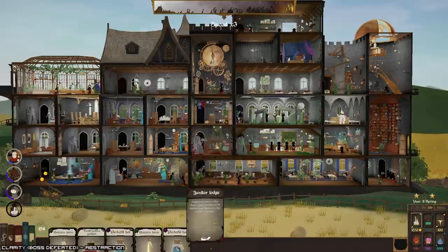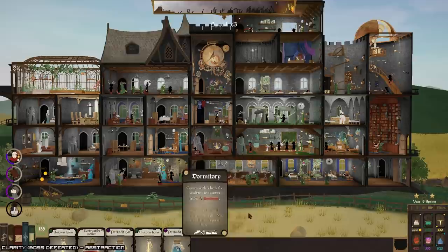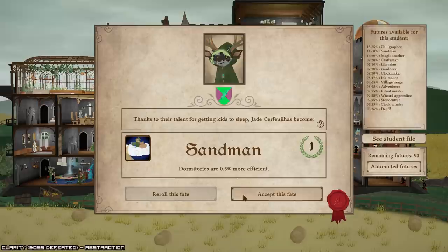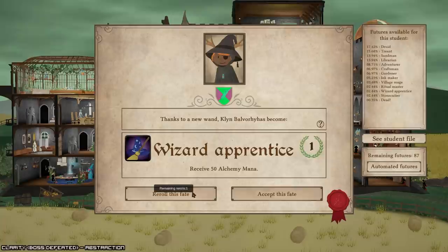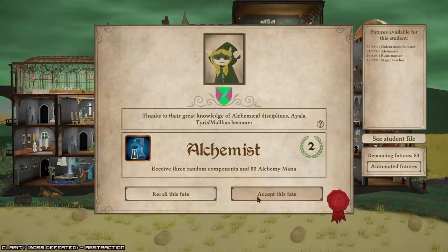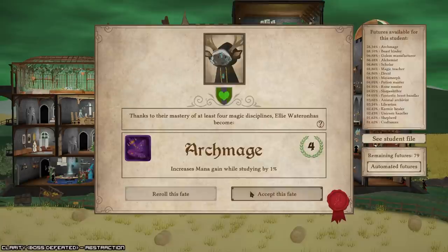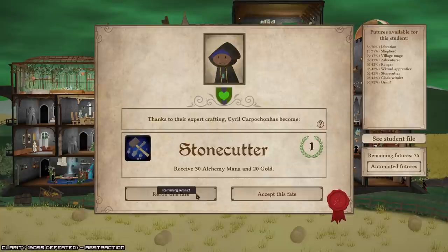We did get a youth potion cellar — we might get lucky getting 11 more. It's very unlikely, but we will see. Nope, we're dead. Youth potion cellar, shape shifter — reroll. There we go. I'm certainly enjoying going nature focused.